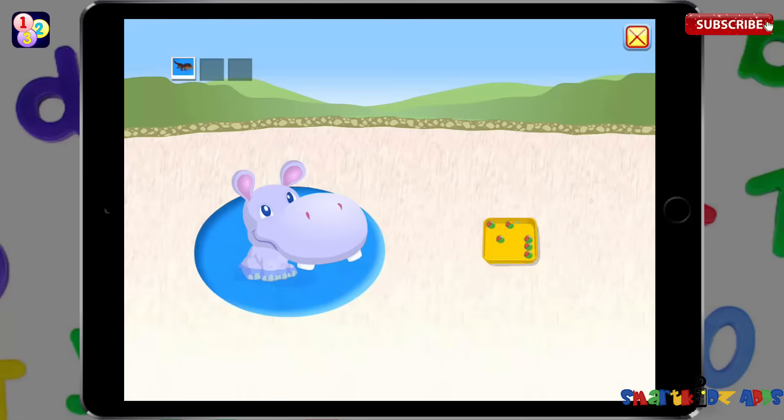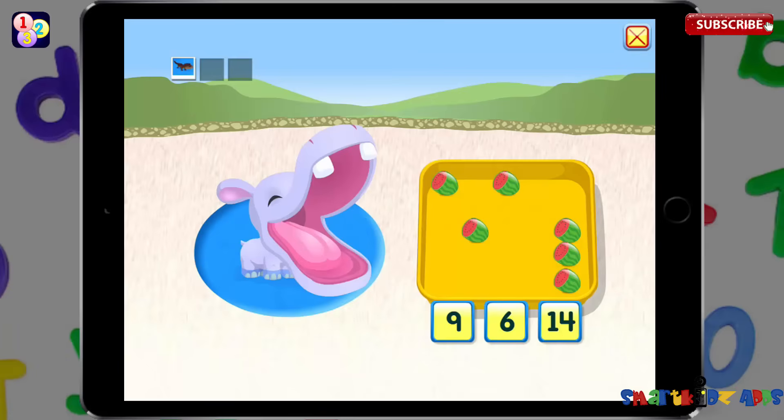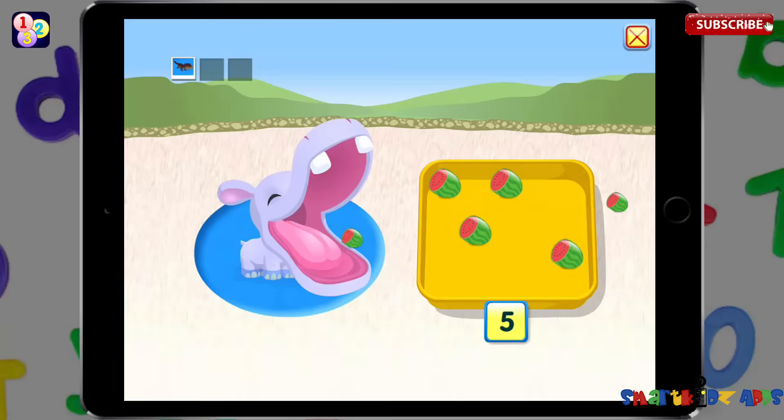Hippo. How many watermelons are there to feed this hippo? Six, five, four, three, two, one. Zero.